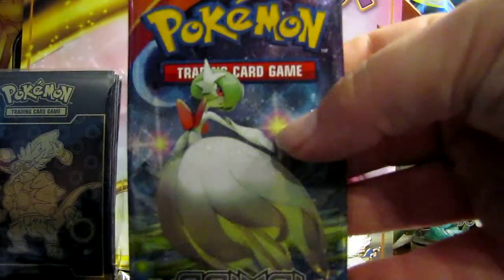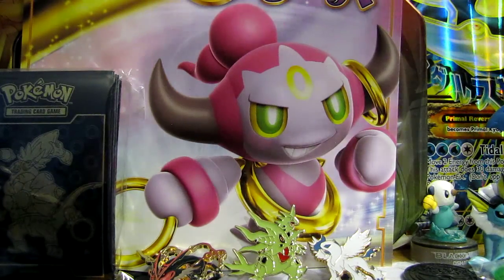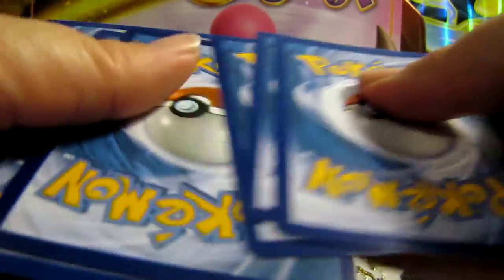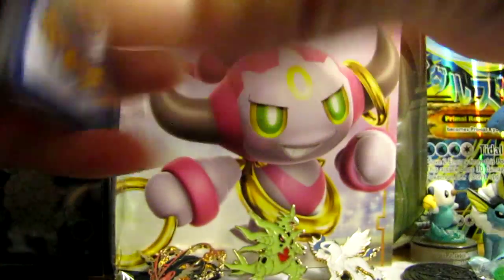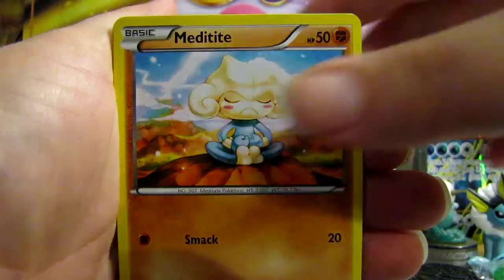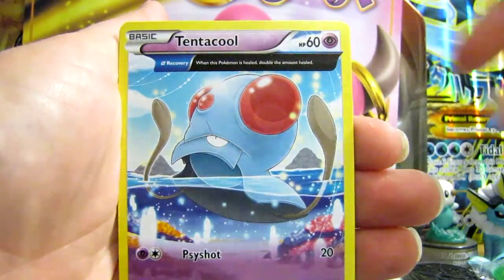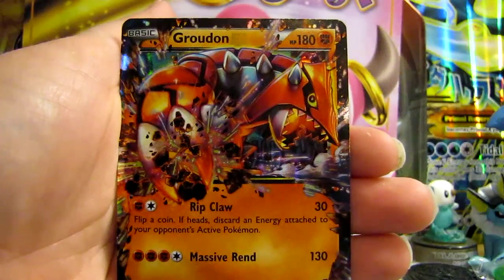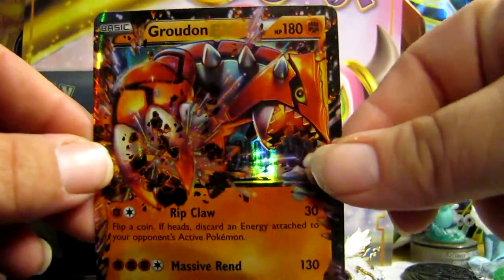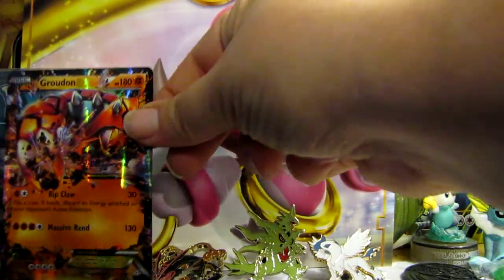I'm going to do the Ancient Origins first. That opened really easily. First up, we have a Bunnelby, Litleo, Meditite, Horsea, Bidoof, Whimsicott, Dive Ball, Tentacool, a Reverse, and — guys, look at this — a Groudon EX! Very good, very good pull in the first pack. That's pretty cool. I'm just going to set that right there at the back.